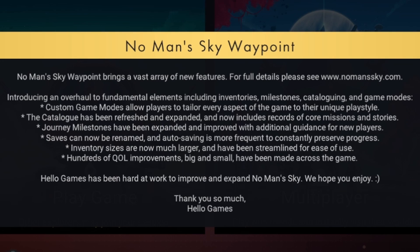Journey milestones have been expanded and improved with additional guidance for new players. Saves can now be renamed — thank you, thank you, thank you. Auto-saving is more frequent to constantly preserve progress. Inventory sizes are now much larger and have been streamlined for ease of use. Hundreds of quality-of-life improvements, big and small, have been made across the game. Hello Games has been hard at work to improve and expand No Man's Sky. We hope you enjoy.